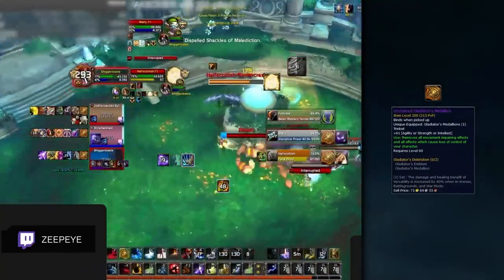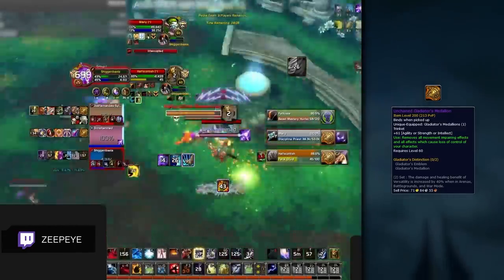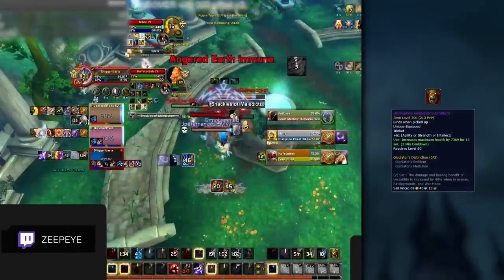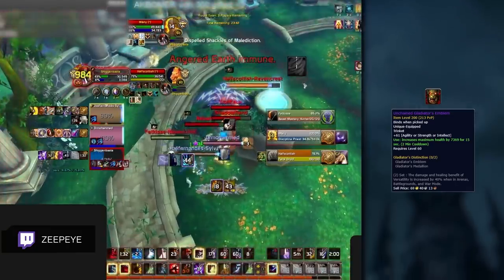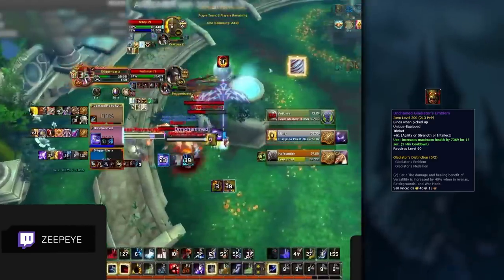Onto trinkets, the medallion will be a mandatory trinket slot in every game. It should be used as another lifesaver, getting yourself out of tricky situations so you can live. The emblem trinket, whilst nerfed, will still provide a great living tool against heavy burst compositions and can be used against any composition you're struggling to live against.